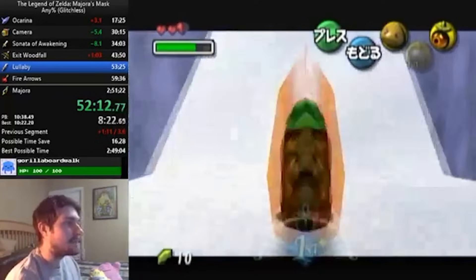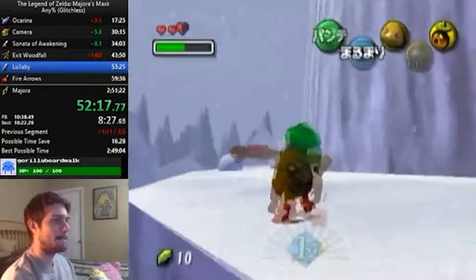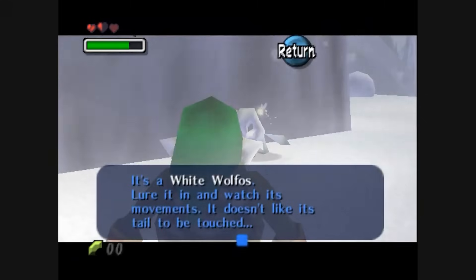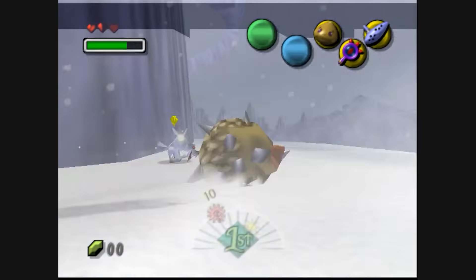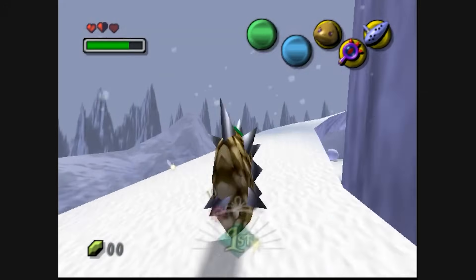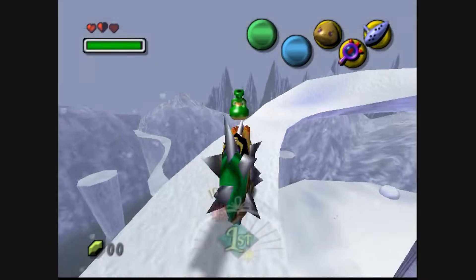However, that did not stop Glitchless runners from finding a way to perform this trick within the rulesets of the category. We already just used the Goron Mask to roll all the way up the first ramp, so what if we could Goron Roll all the way up the second ramp too? If this was possible, then Glitchless runners could completely skip the Goron Lullaby within the rules of the Glitchless category. And in April of 2021, the glitch hunter Kida proved just that, getting all the way into the dungeon with nothing but the Goron Mask. This version of Lullaby Skip is so unbelievably difficult that even the current Glitchless World Record chooses not to do it, but it's only a matter of time before someone is crazy enough to pull it off in a run.